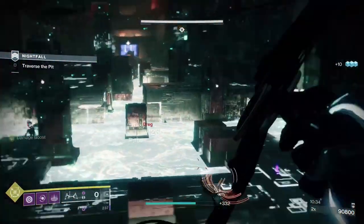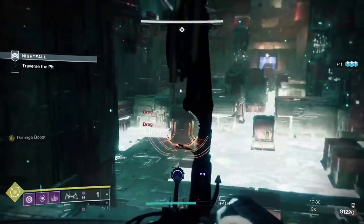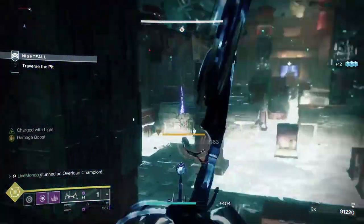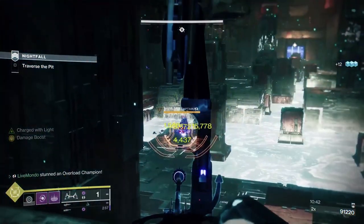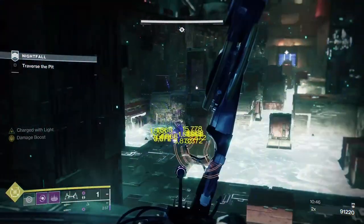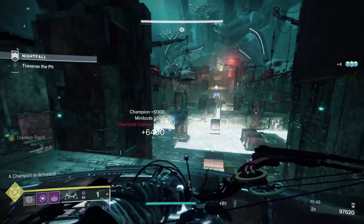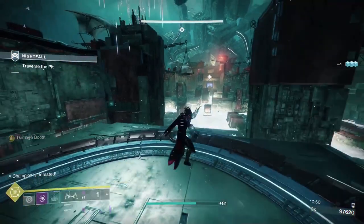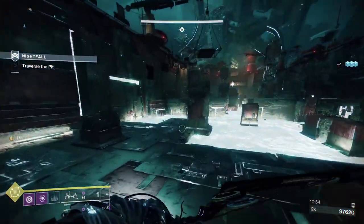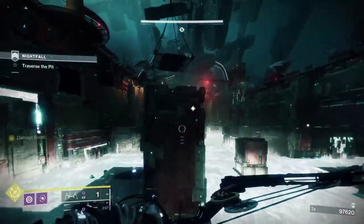Once you've drained the Radiolarium Fluid to the point where the adds come in, you will get an Overload. This is an Overload-heavy strike — until you get to the boss, and even at the boss, there are like eight Overloads. It's a lot, but it's not too bad.